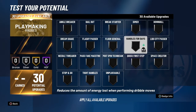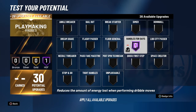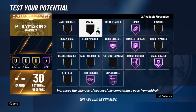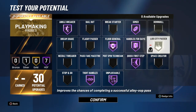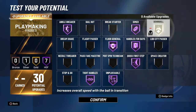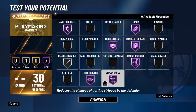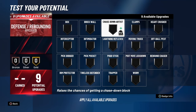For playmaking badges, we got 30 of them. We're putting handles for days on Hall of Fame, quick first step on Hall of Fame, and unpluckable on Hall of Fame. We're going to take off space creator and put on ankle breaker and handles. For the two silver badge slots, you can put on downhill, Lob City Passer, space creator, needle threader, or downhill — totally up to you. Also, if you think you need bailout because you throw bailout passes, you can put bailout on silver as well — bailout is a good badge.